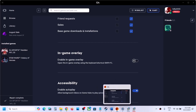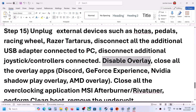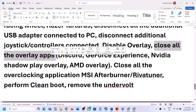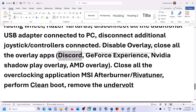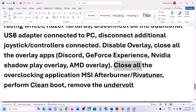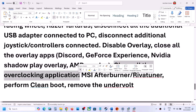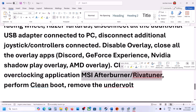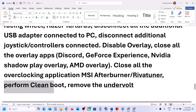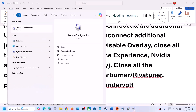If you have any other overlay applications — such as Discord or GeForce Experience — turn off their overlays or close them entirely. Also close all overclocking applications such as MSI Afterburner or RivaTuner if they are running, then launch the game and check.